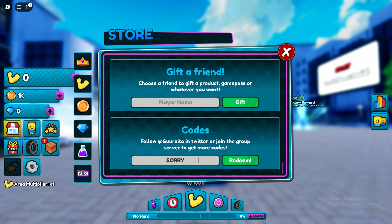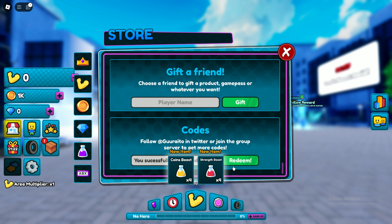Here is the second code. The second code is SORRYDELAY. This code gives you 4 coin boosts and 4 strength boosts.